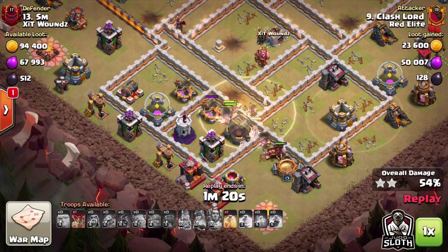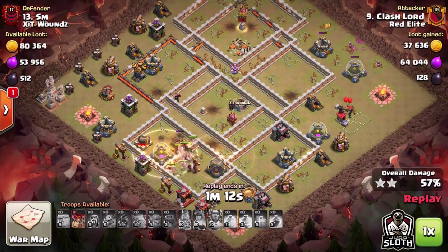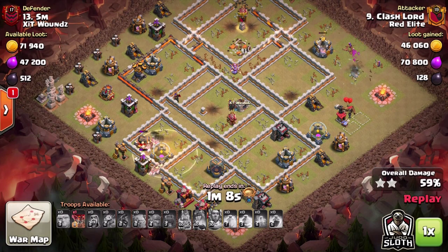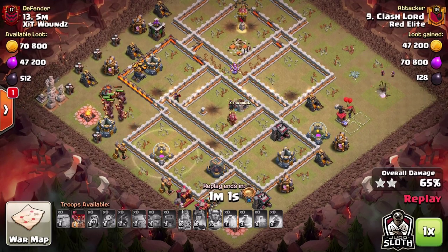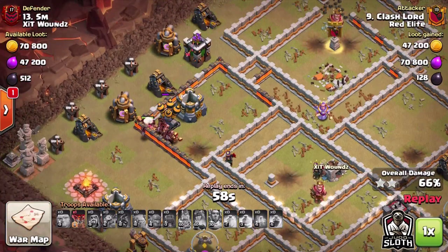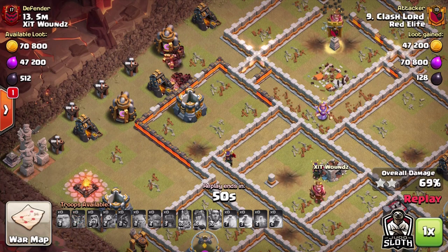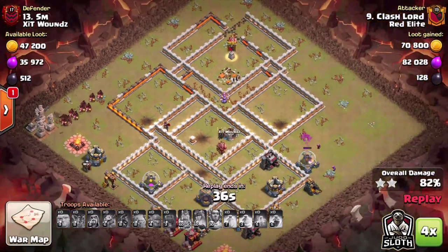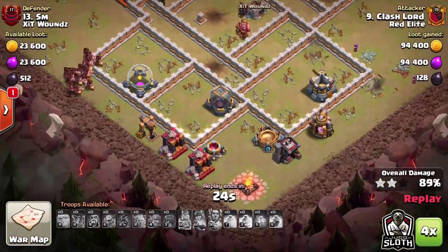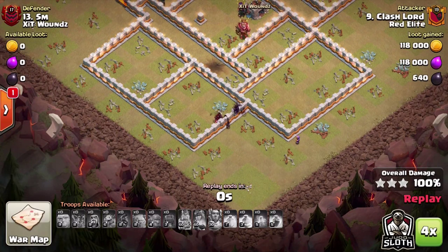The kill squad — yes, you want to take things like the Clan Castle, the Giga Tesla, the Queen — but they're all things you can leave as well. There are always ways around it, but you need to have a plan for them. Make sure you're thinking about the entire raid. If you're leaving the Queen alive, you have to be thinking about the strategy you're using. Maybe you can use the Skeleton Spell on top of the Queen with a Rage Spell to take her out, or maybe you can use the Queen pop. There are a few different strategies — you just have to have a plan. To be a better Town Hall 12 attacker, you have to be planning these attacks out and thinking: if you are missing something, can you incorporate that into your plan?